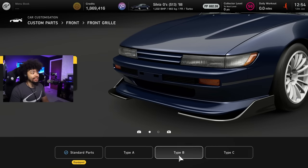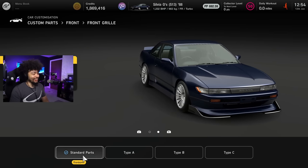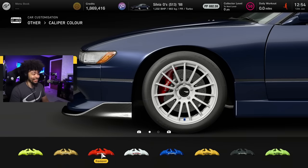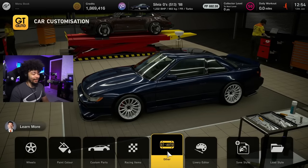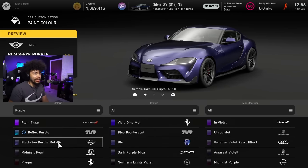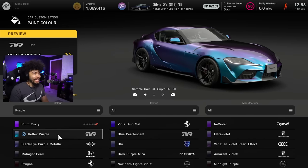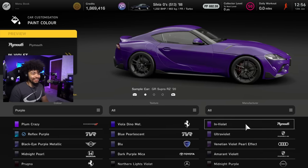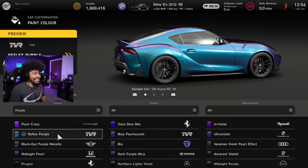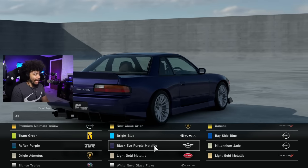I didn't know we could do this. Is that a Skyline? It's an R32 — let's go! I kind of like the standard one actually; it looks beautiful. And calipers — yeah, I definitely knew you could do that. I really wish every car I potentially wanted to buy was in this game because the paint colors you can decide on are so nice. We have the TVR color, very cool. I do like that purple.